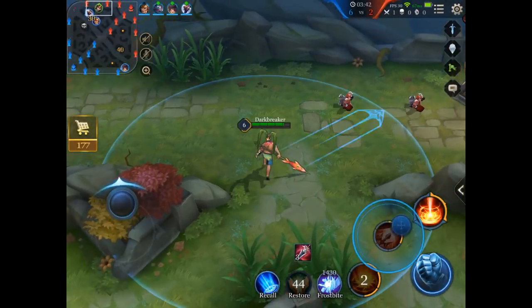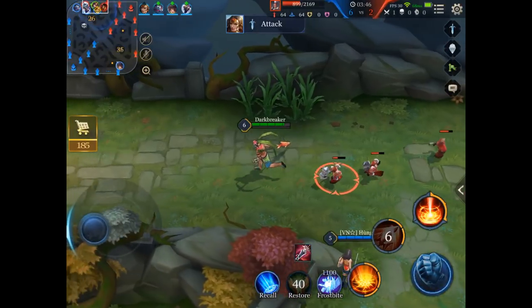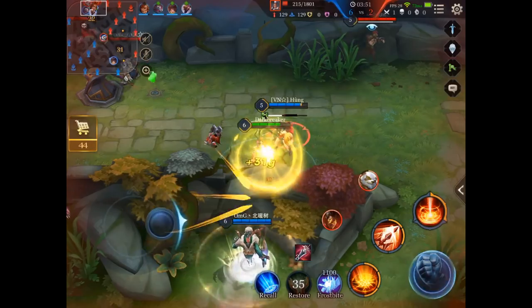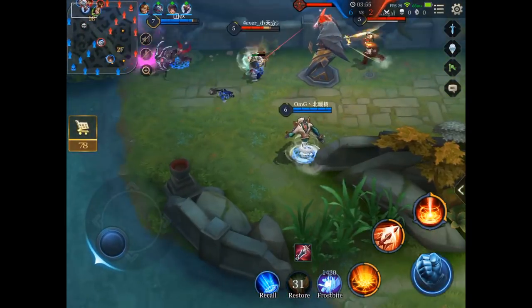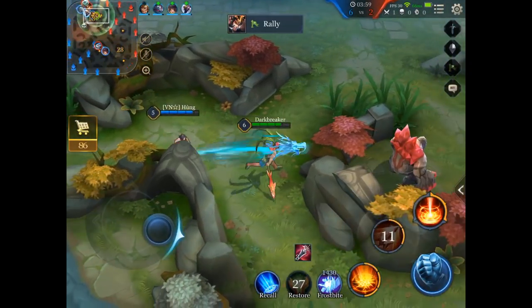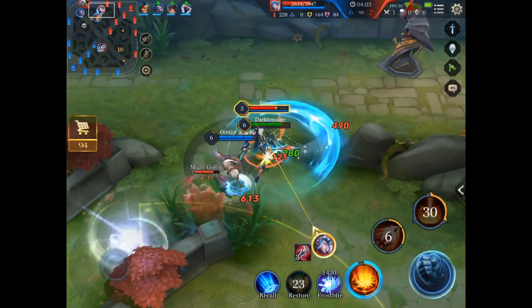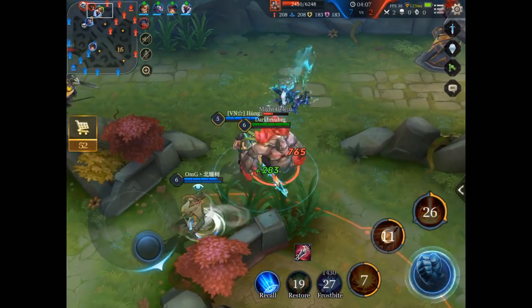Since you are the top laner and you are playing a bruiser most of the time, your job in teamfights is to engage onto the back line. So it is important to get fed enough that you can just go right into the back line. Here I just see Talanas — she is out of position and we can just pick her off for free.